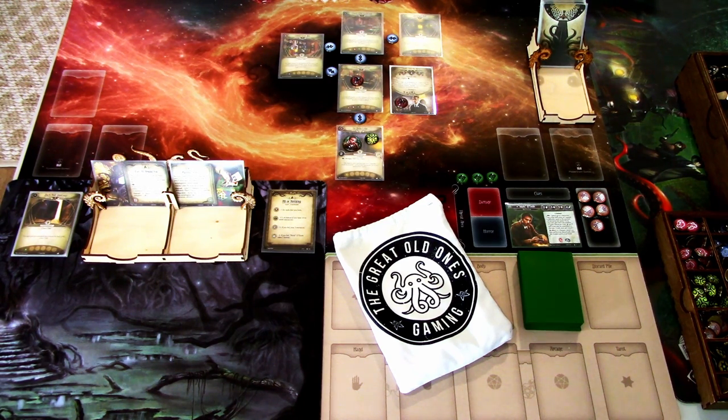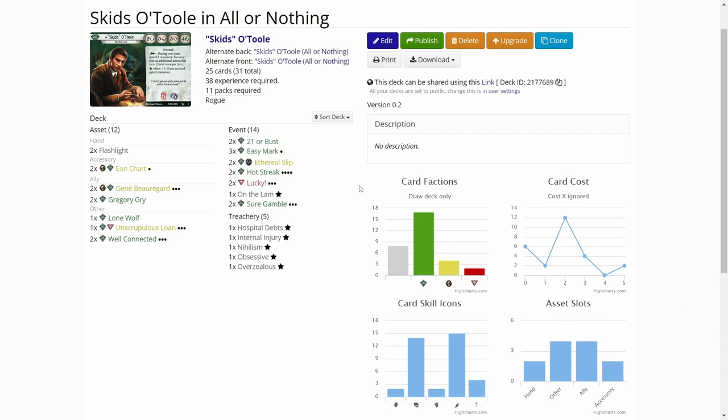I have already set up the scenario. We have La Bella Luna where we start, then we have the Clover Club locations. I am not using the Return to House Always Wins scenario cards, so I'm playing without those. Let's first look at what kind of deck we built for Skids. Over on ArkhamDB.com, here is my Skids Out Rule in All or Nothing scenario deck.